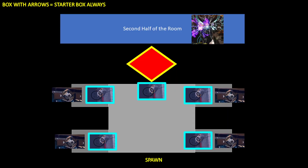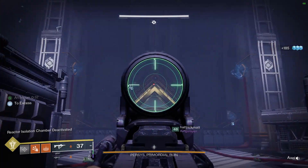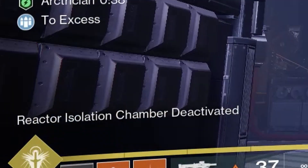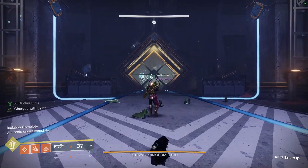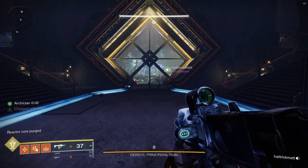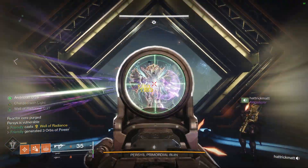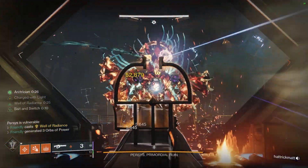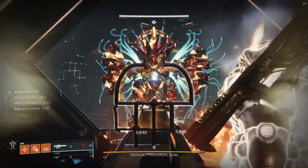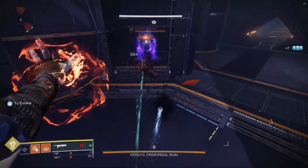Shooting all five red cable boxes again closes the door and isolates the boss in that room. If you do not shoot all five red cable boxes quickly enough, you will need to repeat the whole process from the yellow starter boxes all over again. Assuming you succeeded, the boss is isolated and the reactor will purge. The boss will become vulnerable and begin walking towards you. Pop a well in the center. You can continue to do damage, or take cover behind pillars and peek-shot his crit due to flinch and screen shaking.